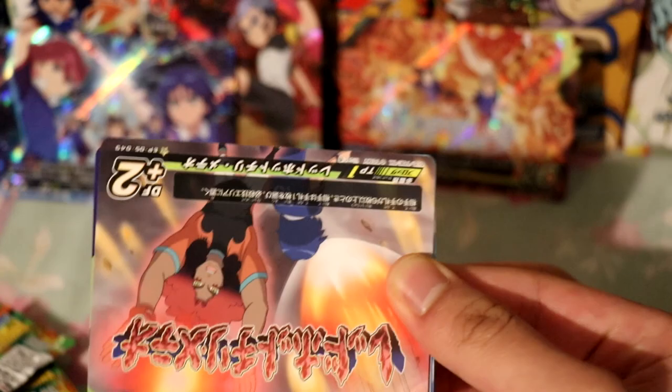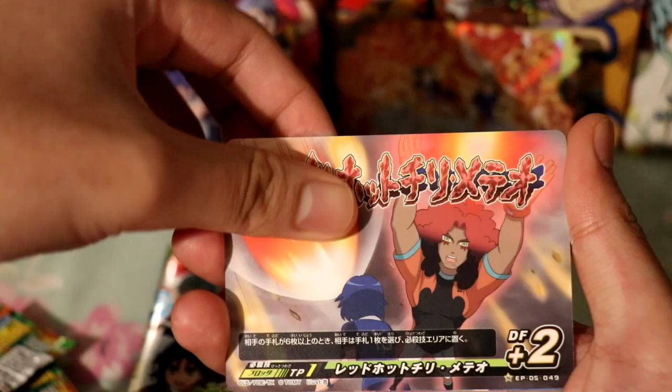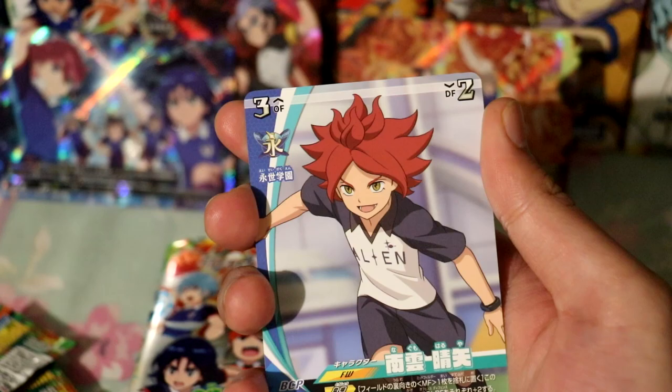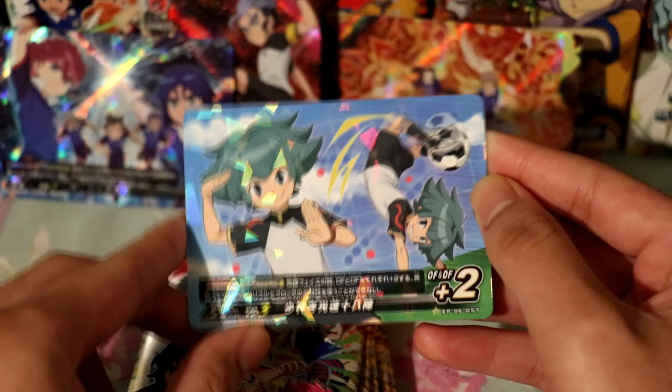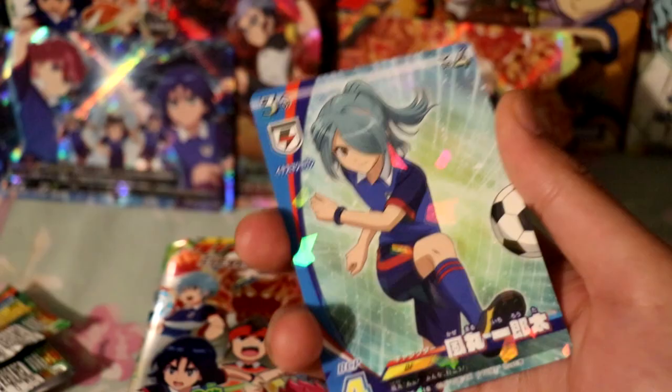Pack number five. We have a character from the enemy team using what looks like a meteorite move — an important scene. Then we have Sakanoe — he's a good defender, I wish he had more spotlight. We have Burn from the alien academy team, and then Azara. The rare this time is Kazumaru, or Nathan if you watch the English version. Cool.